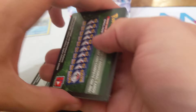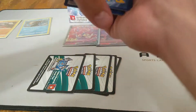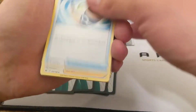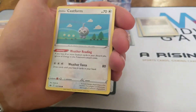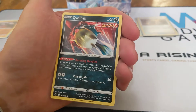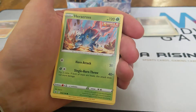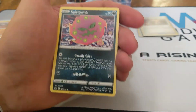Green code card yet again, which is fine — we need to even out all these white code cards with the green ones. Fighting Energy, Thwacky, Echoing Horn, Cyborg, Weedle, Castform Standard, Quillfish, Ralts, Heracross, Reverse of Fog Crystal, and Spiritomb.